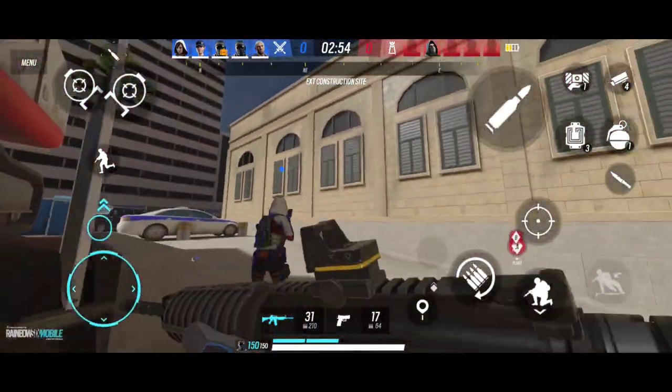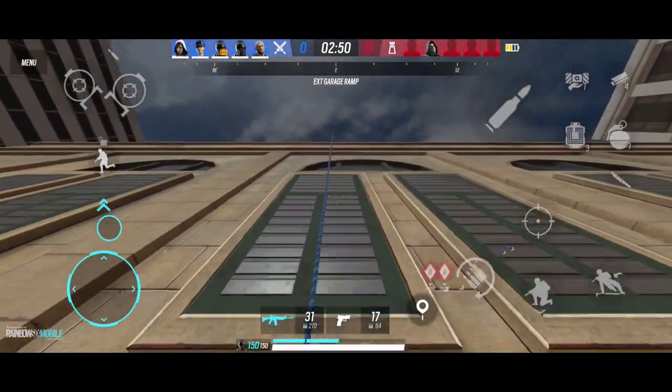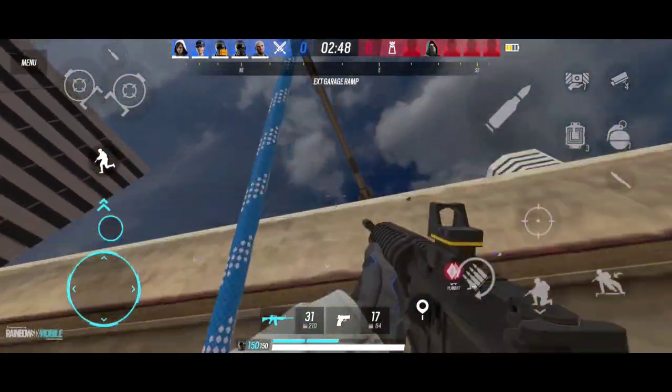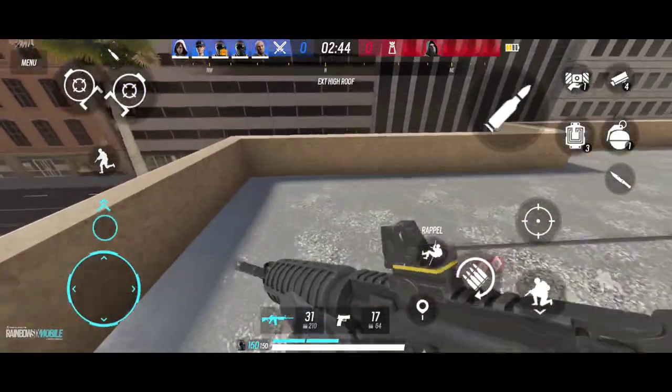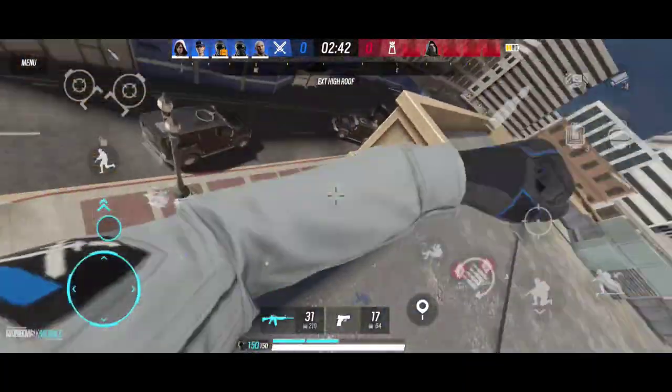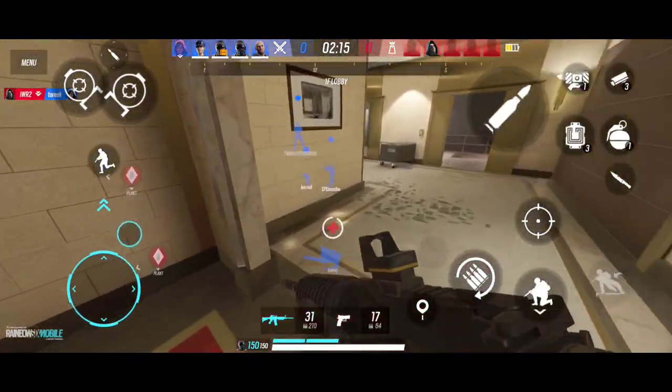You can also climb up the building. There was no advantage of climbing here because there is no wall. But when there is a wall, you can breach it. We are going down here and going to hit the wall.